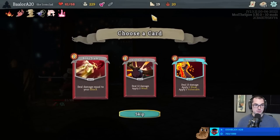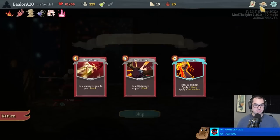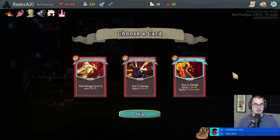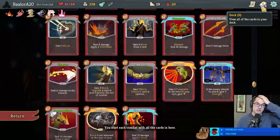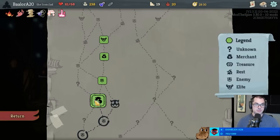Unupgraded Uppercut - a little iffy but still pretty decent here. Another source of Vulnerable, a good two-cost attack - I think it's okay. Obviously we prefer an upgraded one. We could look at two shops if we wanted to - we get one less combat, one less card reward, one less potion chance, but higher chance to find something we want. I don't think we have enough money to make that worthwhile though.